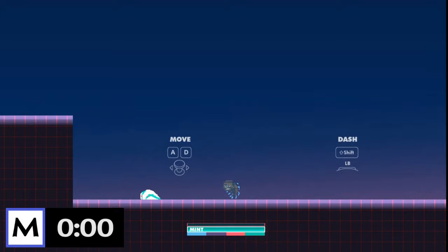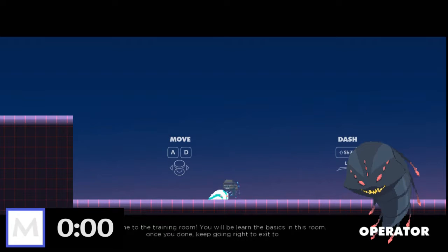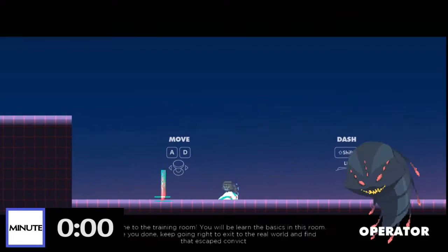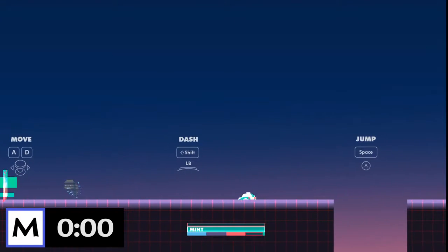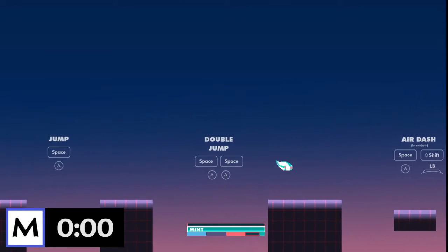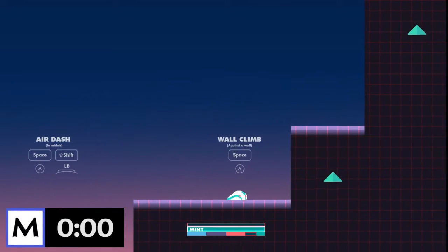Alright, I can control Mint with the control stick — that makes sense. Welcome to the training room, learning the basics, then keep going right to exit to the real world and find that escaped convict. Okay, so dash will be LB... I pressed the wrong button. Alright, so that's dash, this is jump, double jump. Air dash — it's kind of a small dash, not really noticeable.